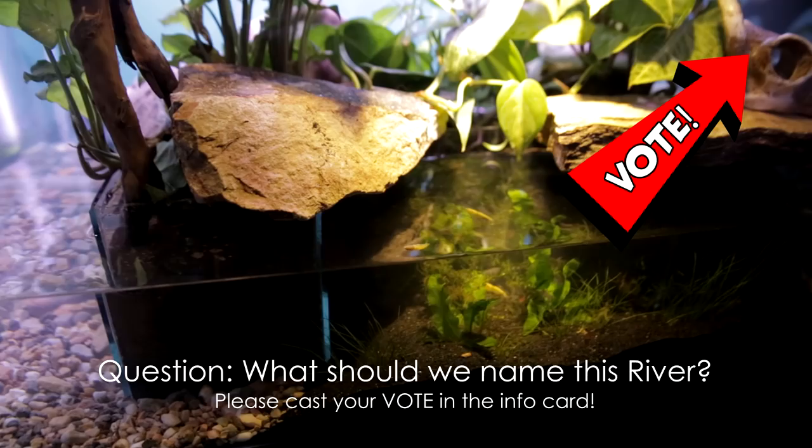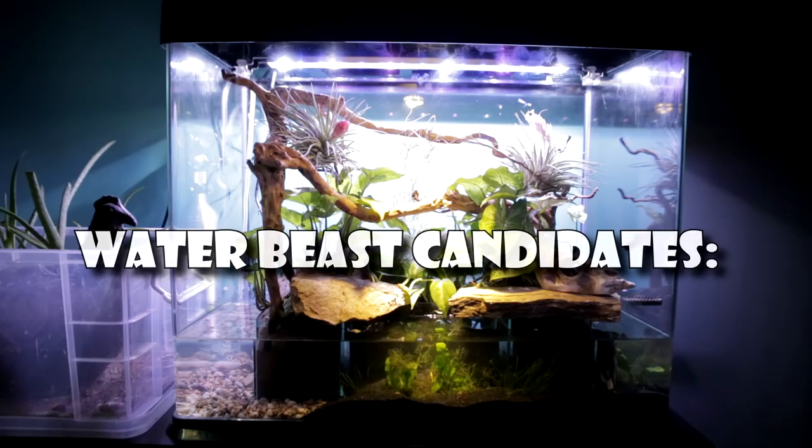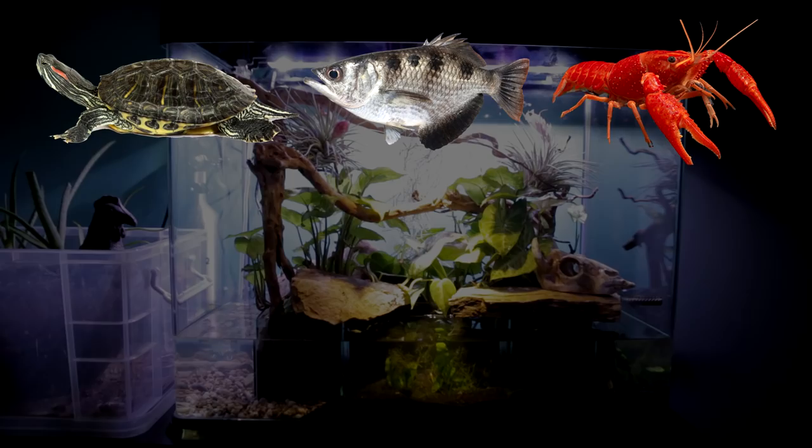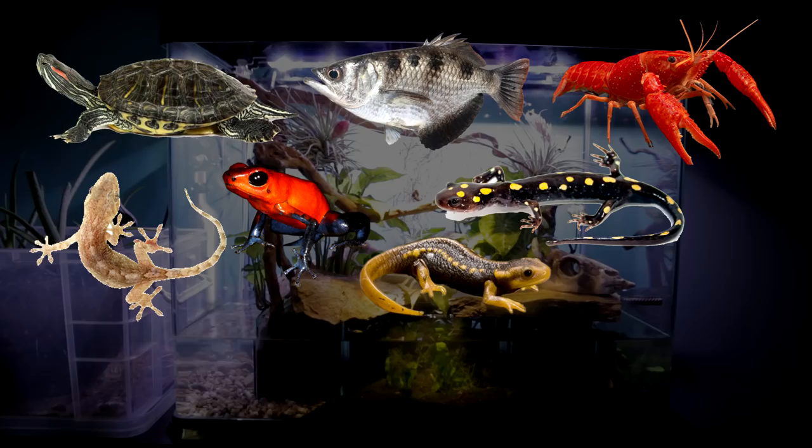So now, AC Family, let's go over our shortlist of candidates to be the protective water beasts of El Dragon: Turtles, Archerfish, Crayfish, Frogs, Salamanders, House Geckos, Newts, Betta Fighting Fish, White Cloud Minnows, and Mosquito Rasboras. Many of these were popular suggestions from last week's video. To narrow the list down, I had to pass each species candidate through three specific criteria.